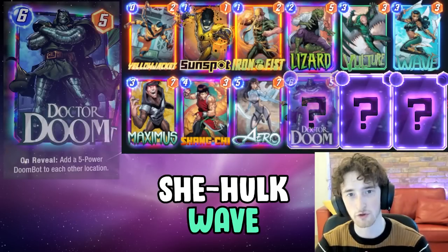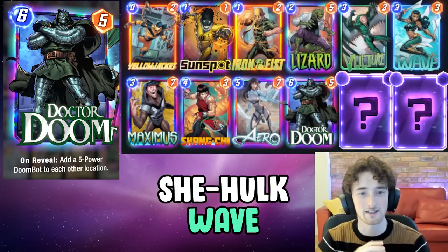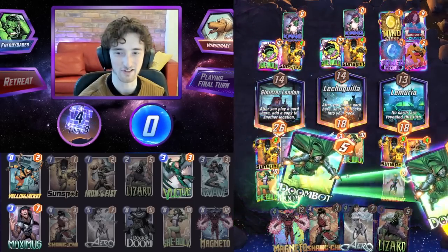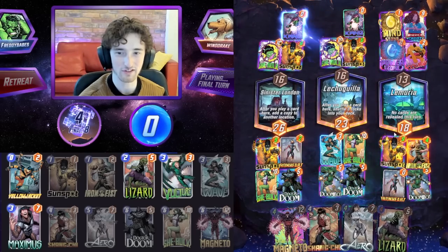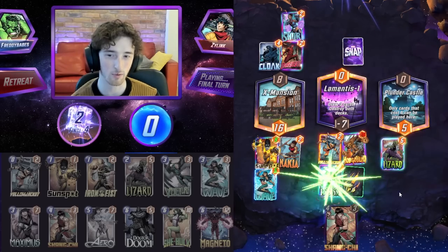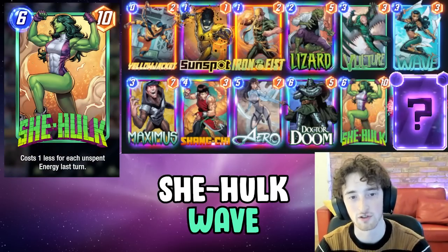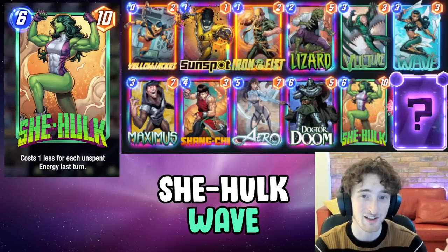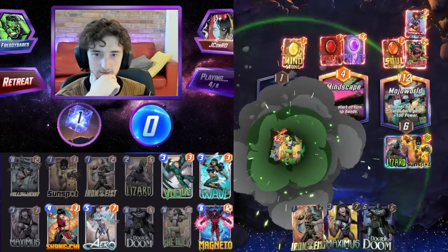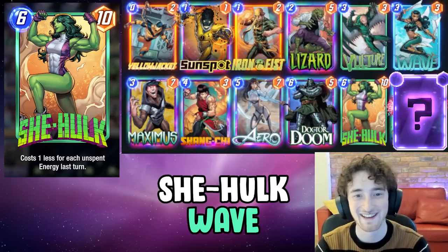Doctor Doom is in there. It's such a great card because Doctor Doom can do the opposite thing to those big units or the Arrow — it can counter the opponent's Arrow if they're playing that, and just fills out your board, makes it a lot healthier in terms of power, especially when you add in a She-Hulk for that turn six as well. You can really swarm the board with that 25-point play. She-Hulk, of course, we also have in the deck. Very good in this style. You can play it earlier in the game, not necessarily always on turn six — maybe you don't draw some early game cards and you can slot in a turn four She-Hulk.